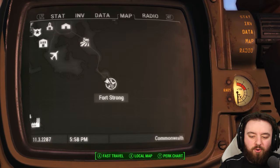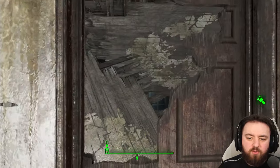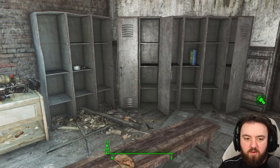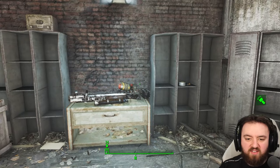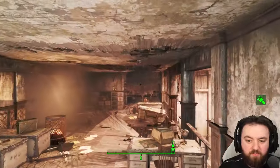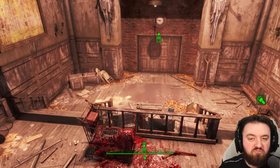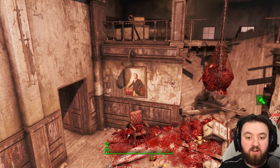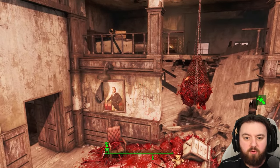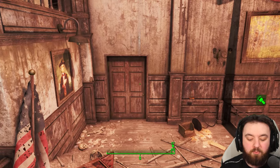Next is Fort Strong. An interesting fact: you can actually peer through here and see a fat man, but there's no way to access this area without console commands or mods. It seemed to be that when the Brotherhood occupied it, Elder Maxson intended to have troops stationed here — the location would have changed, giving you access — but that content was cut before the end of the game.